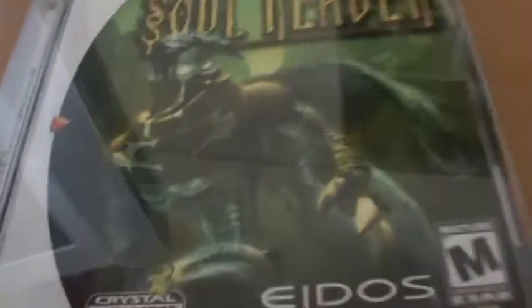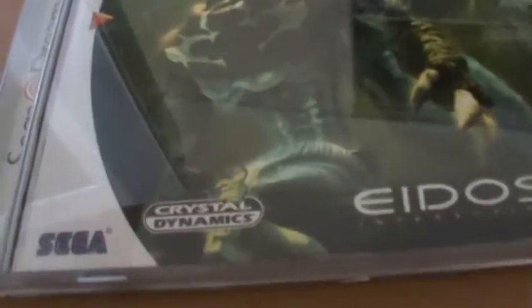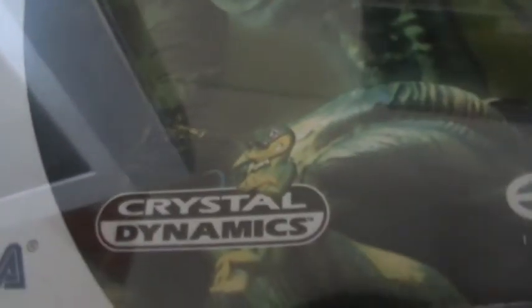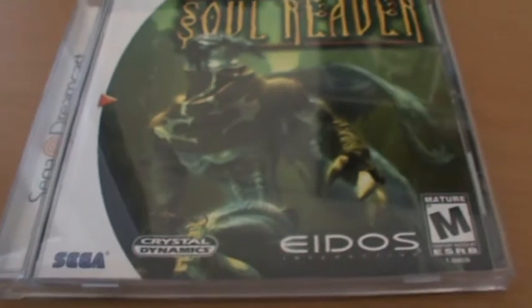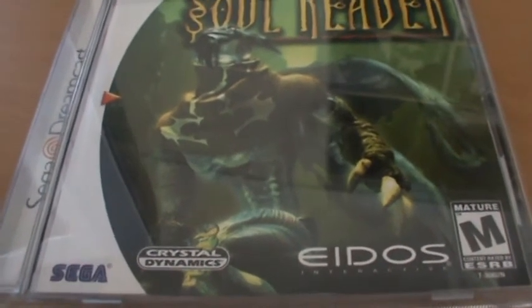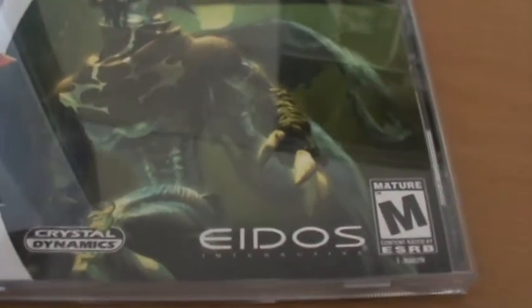As you can see we've still got the white label on the side and the white down here. This was made by Crystal Dynamics, who — as you can see they've got Gex there — but now you probably know them for the most recent Tomb Raider game, which was the downloadable effort. I can't remember what it was called now. And of course you've got Eidos.